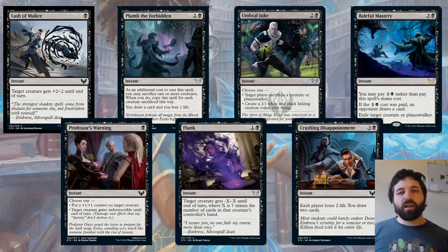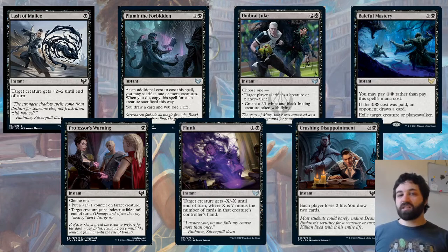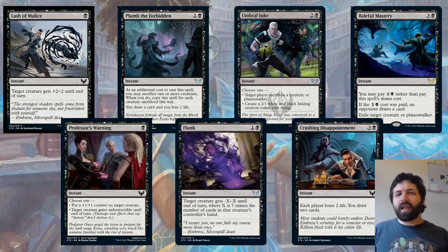We've also got Flunk — one and a black. Target creature gets -X/-X until end of turn, where X is seven minus the number of cards that creature's controller has in hand. So if your opponent has three cards in hand, it's minus four, minus four. It's a reason to potentially hold land cards in your hand when playing against a black deck. Of course, if you're Quandrix, you might want to get those lands onto the battlefield — so it depends how you're playing. But if you have cards in hand and the opponent's on black, this removal spell is going to be less effective than it would be otherwise.